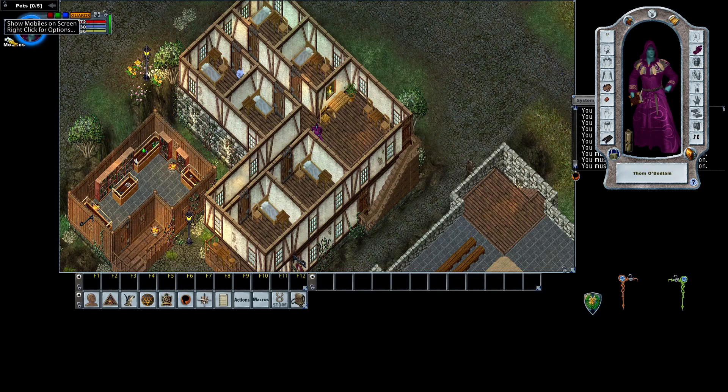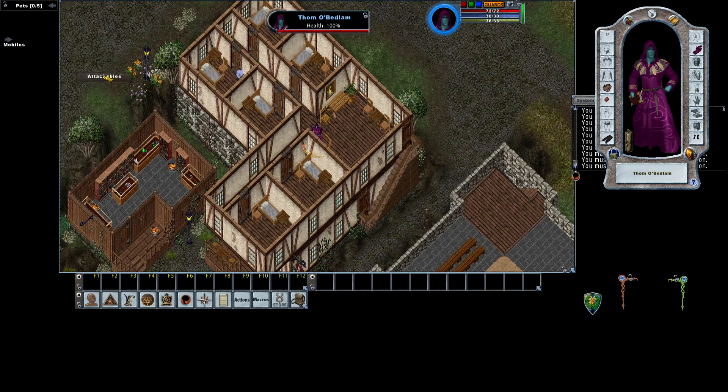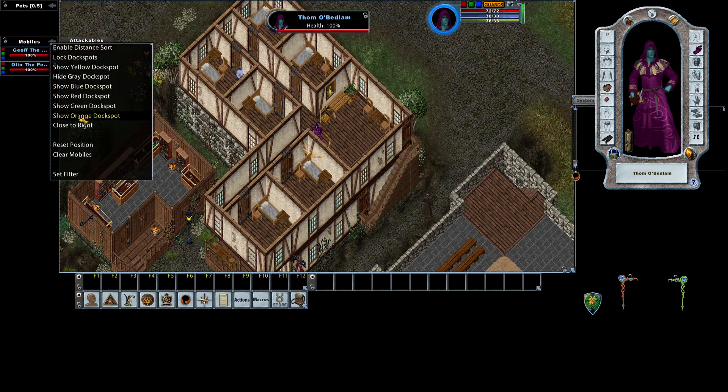When you first open the client you're going to see over here a collapsed mobiles section with an arrow. If we right click on it, it's going to allow us to show different dot spots. Most of us like to show the gray, and now I have my attackers. If you click on the arrow it'll list all the mobiles on the screen, unless it's an attack.